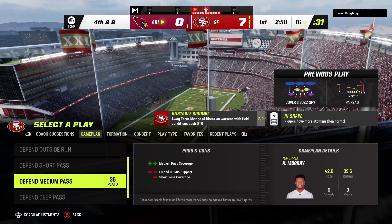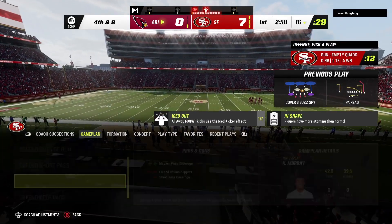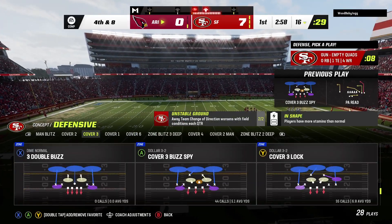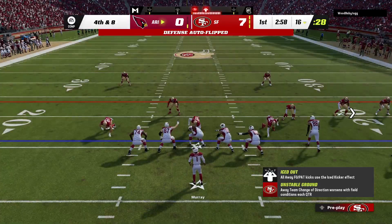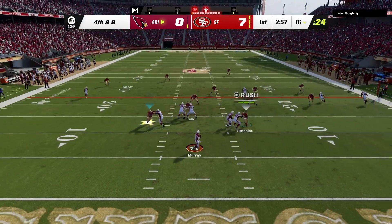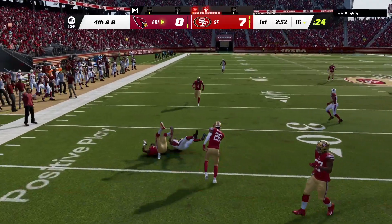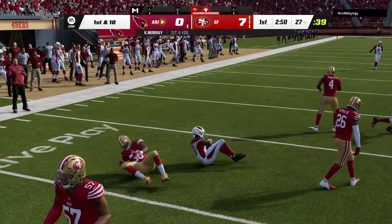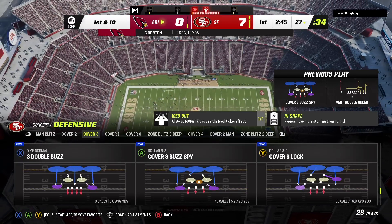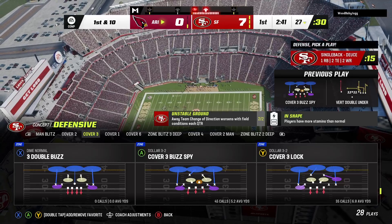Every offense tells you they want to come out and start fast — that's not unusual at all. But this group has yet to get much rolling through their first two drives. Murray sets to throw on fourth, and this time he's got the hookup. It's complete, and he's going to have the Cardinals' first down — a gain of 11 there on fourth down.